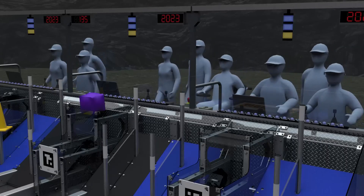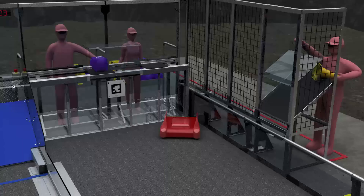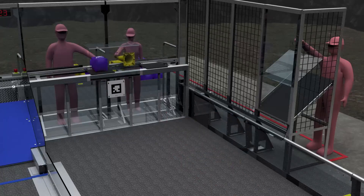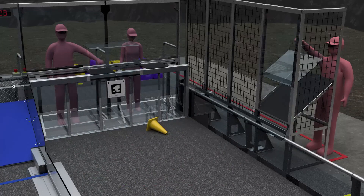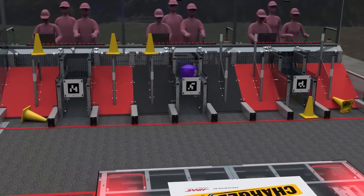During the remaining two minutes and 15 seconds, drivers control their robots. Robots continue to collect cubes and cones from human players at their substations to deliver power to the grids in their community.